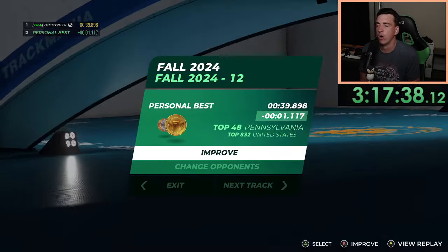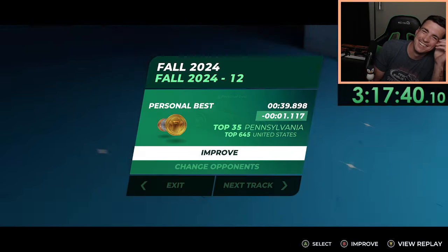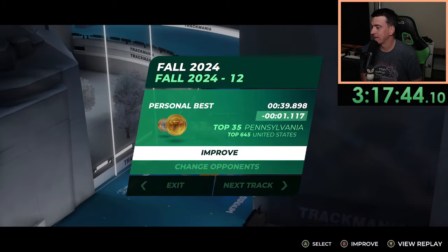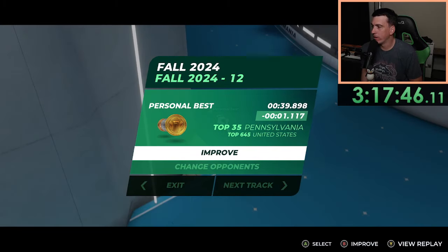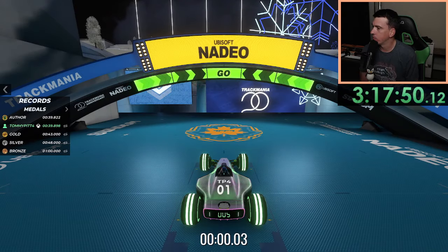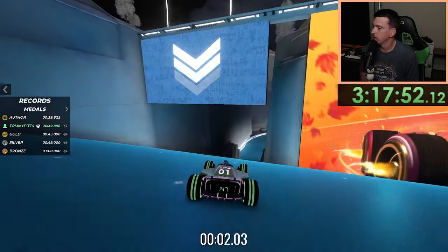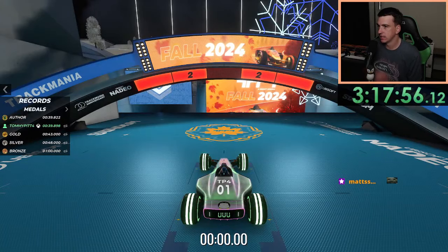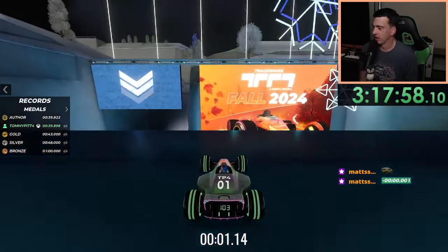Oh boy, well that is a big PB — 1.1. We're at a 39.89 but we need a 39.82, a little less than a tenth. I'm gonna go to 325 as a result because I'm much closer than I thought.